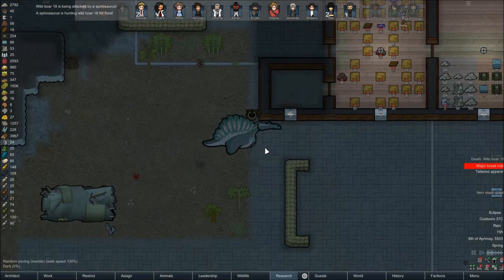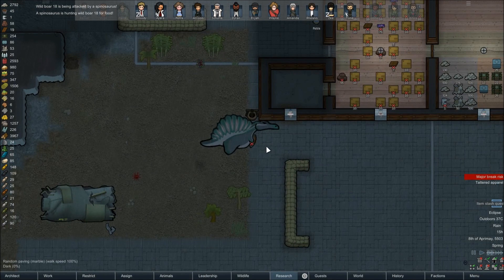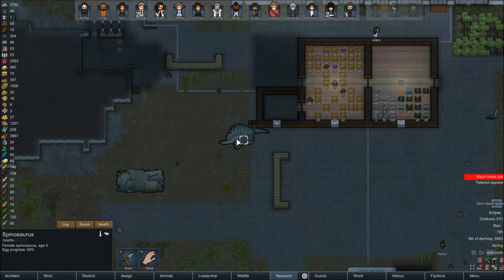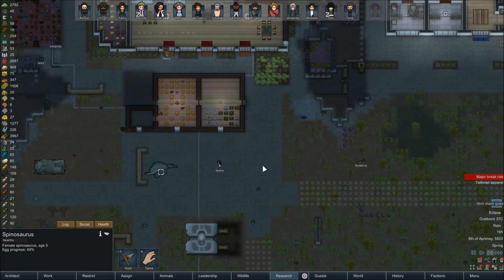Uh-oh. A Spinosaurus is hunting one of our boars — I'm not even gonna mess with it, I'll just let her eat it. Eat the whole thing. So I'm gonna do my best to not kill this thing, but I might not have a choice. As soon as it decides to hunt a person though — or like an actual pet, like one of the dogs — I'll have to intervene at that point.